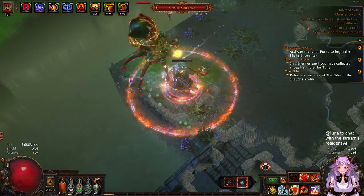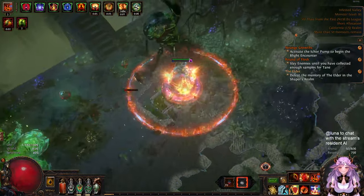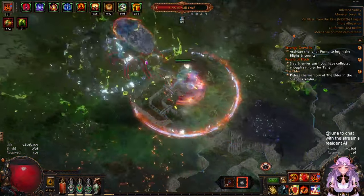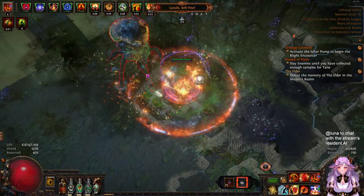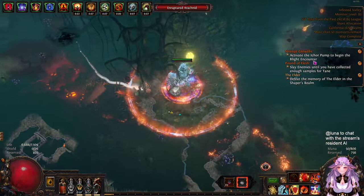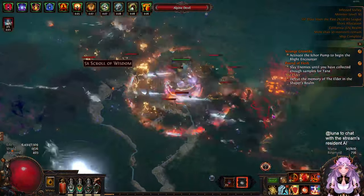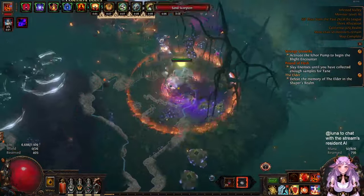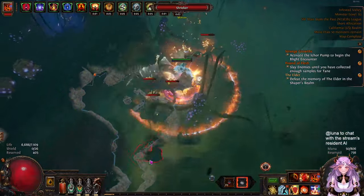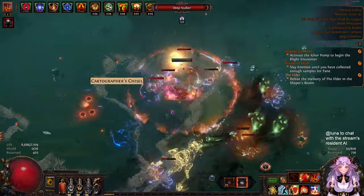Movement speed and mobility are decent with Shield Charge and Faster Attacks. The only thing slightly lacking is damage, and it is a little weird that you have to stand still to get your damage as Chieftain. But as you can see the T16 map boss went down easily. This build is slightly scuffed - I made a couple mistakes when building it. With optimal gear I would have three times the damage.